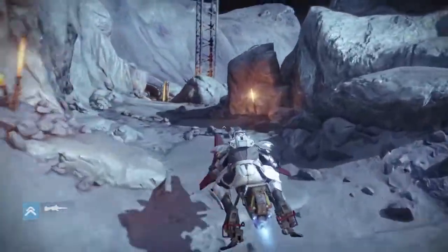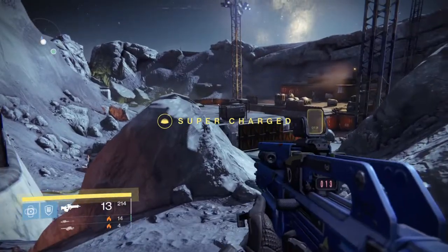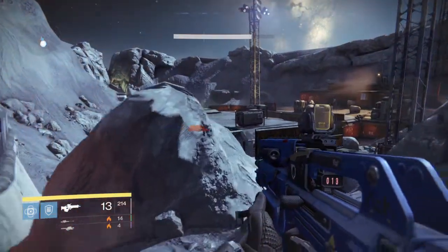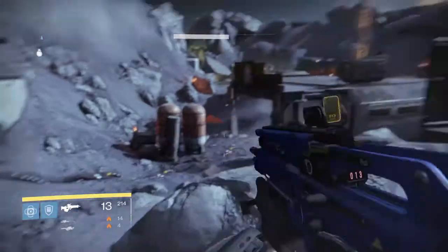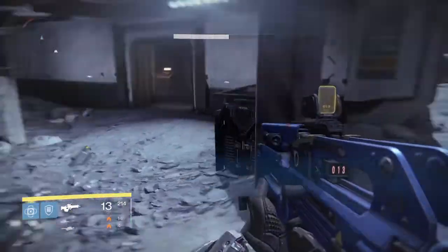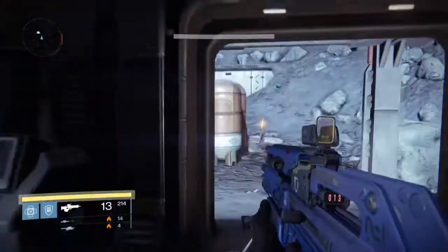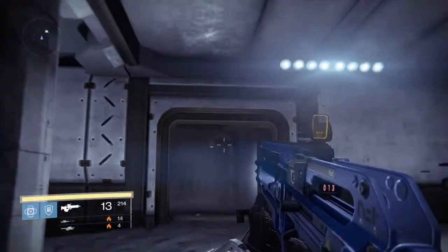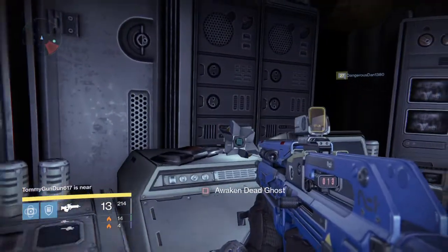Right through here — here we are. We're at the colony. This is where we want to be. The ghost is pretty easy to find in here. It is just inside one of these buildings on a computer — right there. The first building. You just go right inside and it's right there on the computer, just waiting for you.